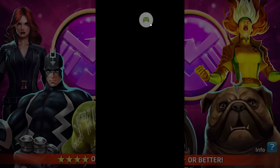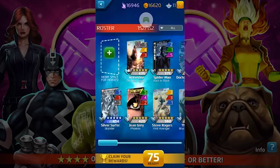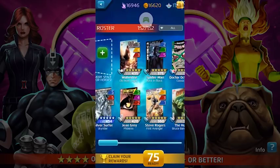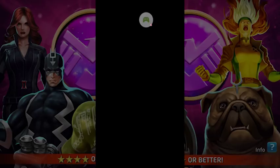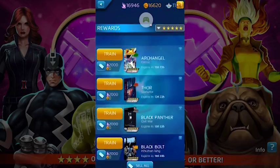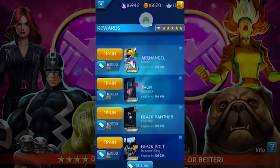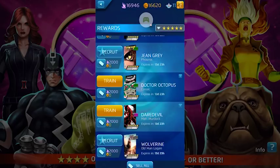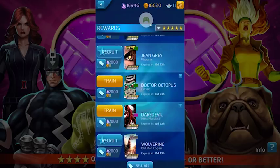So let's see what the haul was. I'm a little bit disappointed - not in the quantity, but in what I got. I know that the Old Man Logan is going to waste and the Jean Grey Phoenix is going to waste. So we opened sixty pulls and got one, two, three, four, five, six, seven, eight - eight five-stars from sixty. That's better than one in ten. I don't know if that's actually as good as one in seven like they say, though. Seven times eight is fifty-six, so no, we're a little bit low.